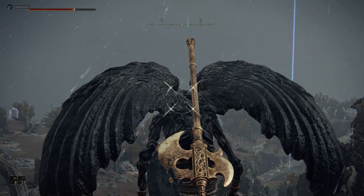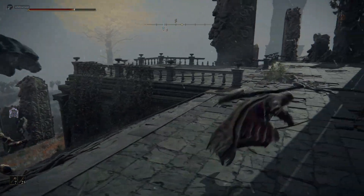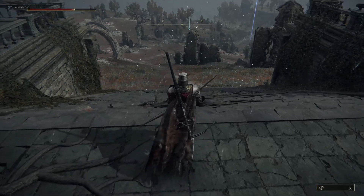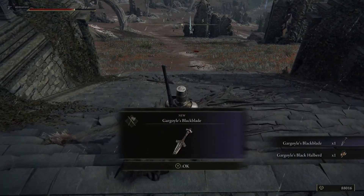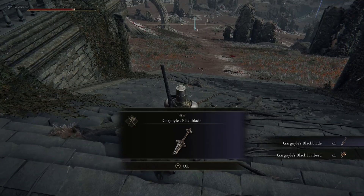I'm getting as close as I can with these arrows. I didn't even check how many I had left — I'm down to seven. And there he goes. The kindred goes down, and it drops the gargoyle black blade and the halberd.